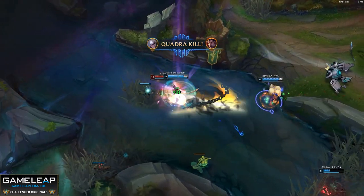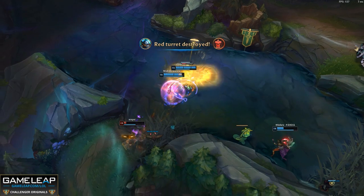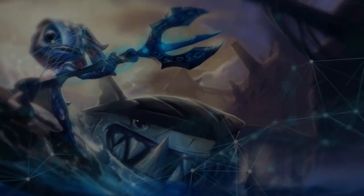Don't forget that Diana's E resets when she hits a target that she queued. This can let you get a double dash towards enemies who are playing really far away from you.